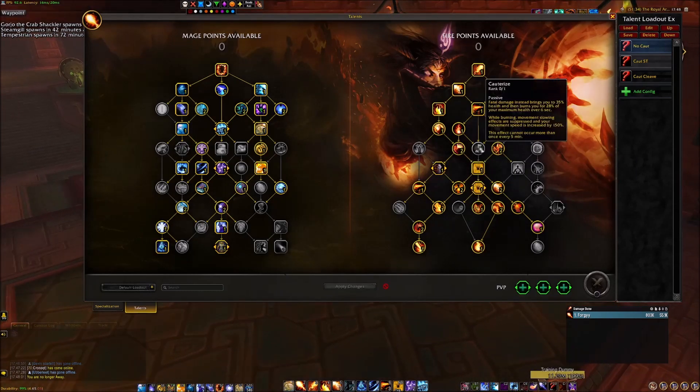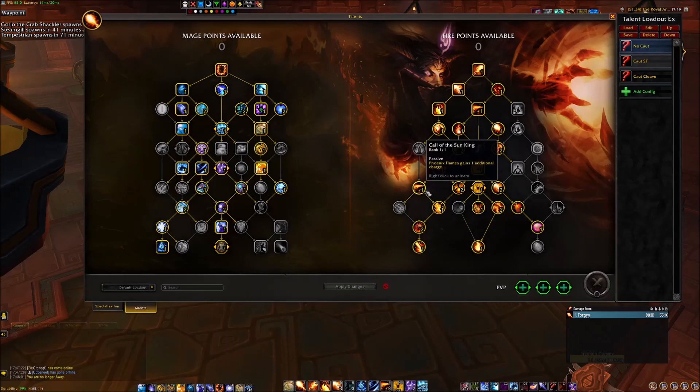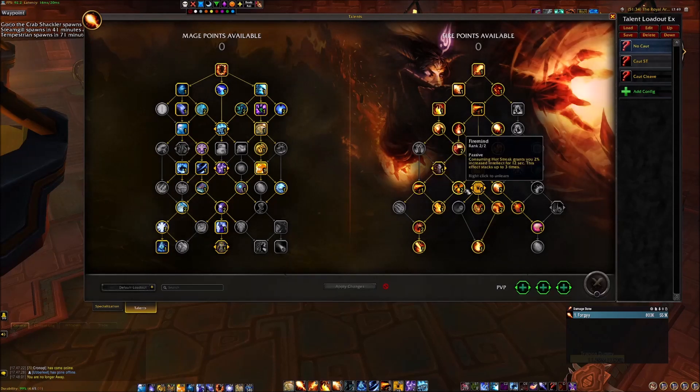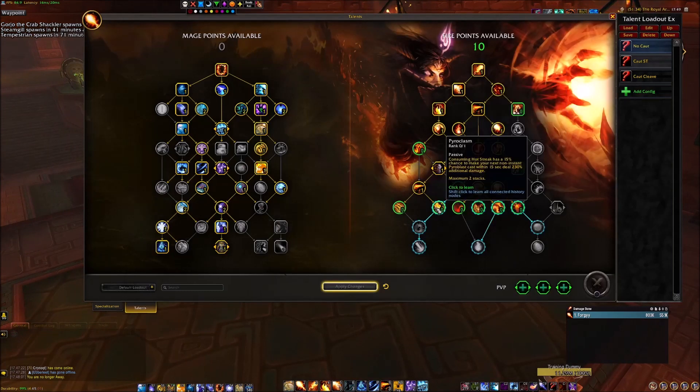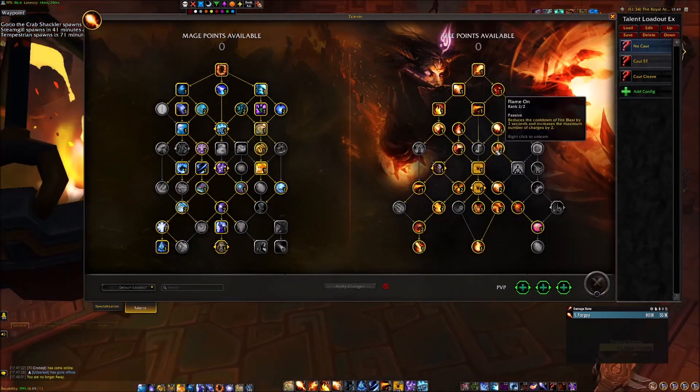Cauterize is the main one. If you really want to play Cauterize for single target, you drop Call of the Sun King, and for AoE or cleave situations you drop one point of Fire Mind. You can still pass through the tree like this. If you don't want to play Cauterize, you don't need to.